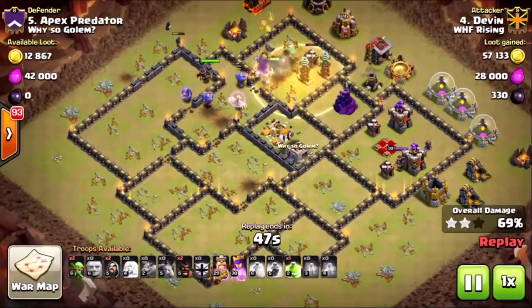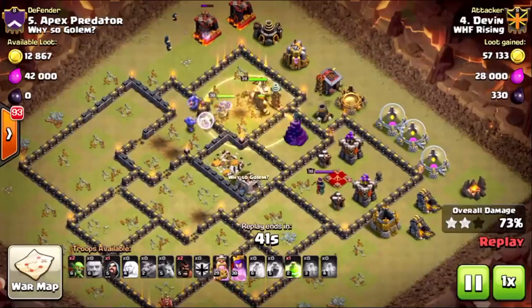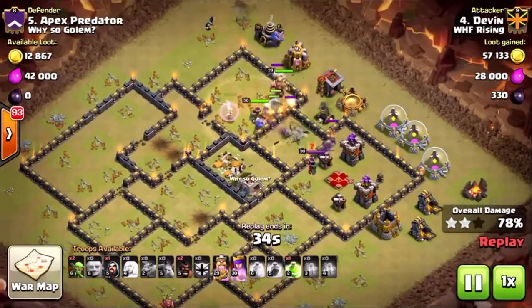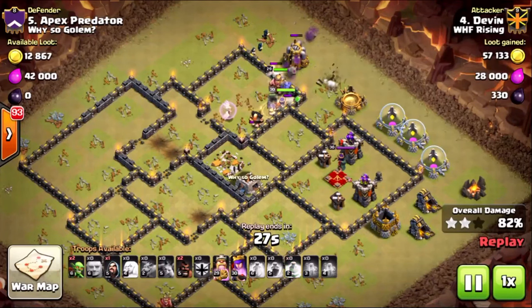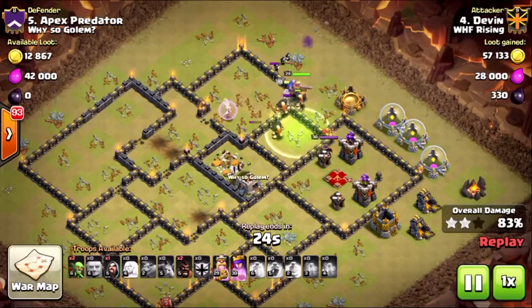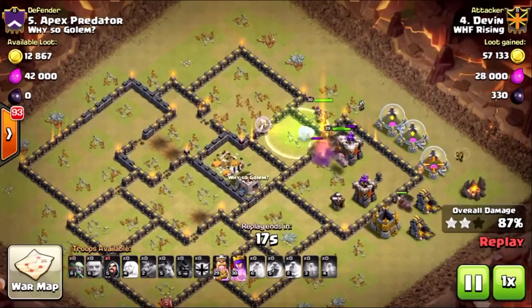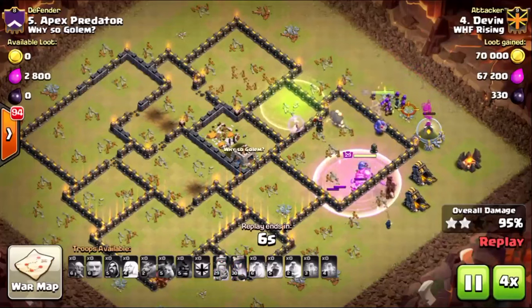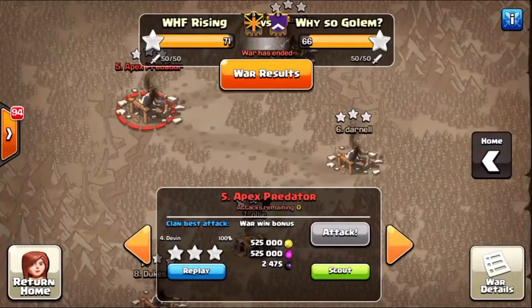He sends hogs into the nine o'clock compartment while those defenses are being tanked by the kill squad. A tesla farm pops up — still has five more hogs, a heal, and a jump. He's being very patient; there's still at least one healer healing those hogs. The king is still full health with ability. The heel goes down, he still has two hogs in reserve with the jump. King and queen both have abilities, and at this point the base is completely wrecked. A really cool HGHB attack — healers, giants, hogs, and bowlers.